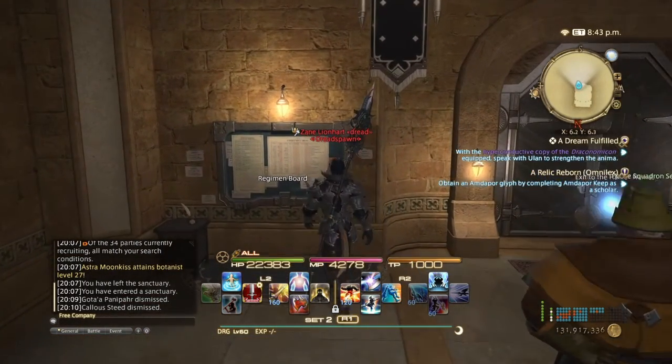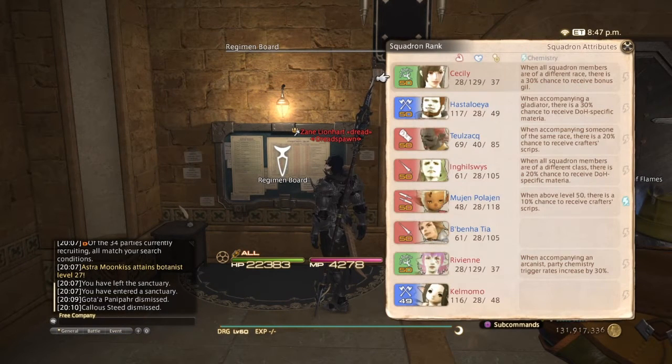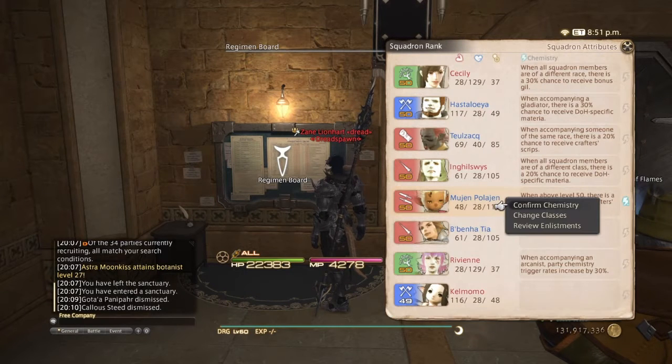Over here we have the regimen board, where you can pick your training courses, abandon your current training course if you already chose one, and view the squadron roster. Here you can choose their chemistry using the sub command button, and you'll get three options: confirm chemistry, change classes, or review enlistments.